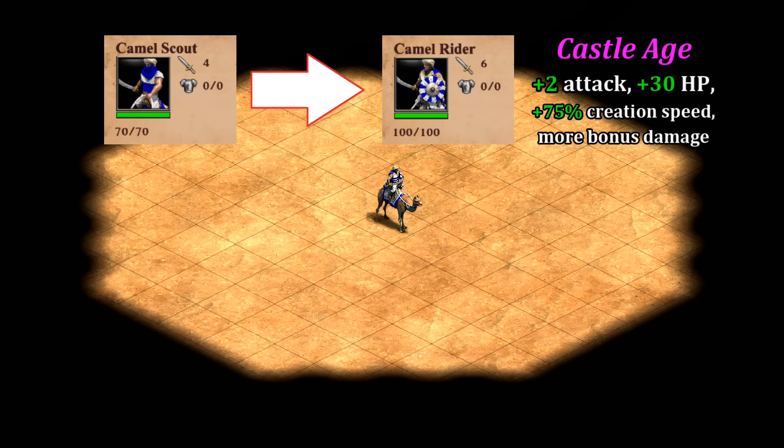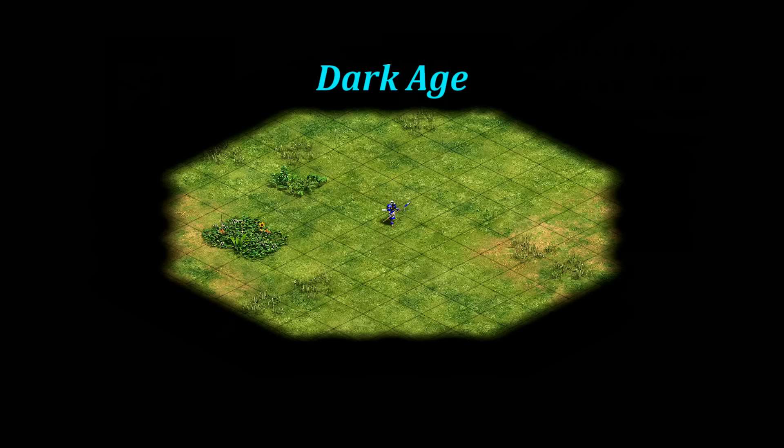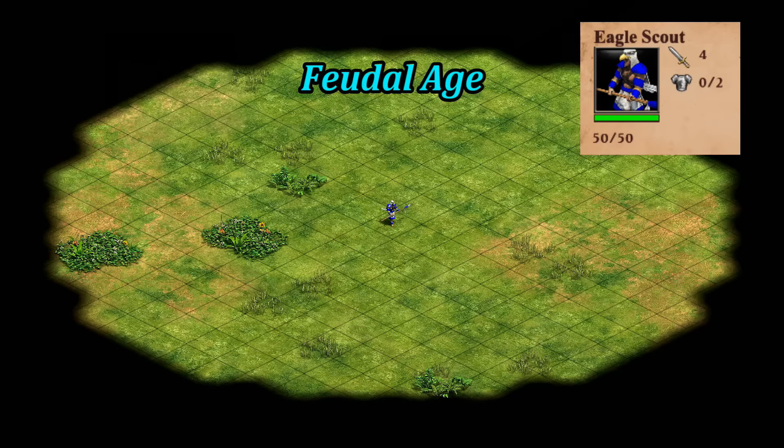Maybe most significant is their benefit from reaching castle age, where the camel scout instantly upgrades to regular camel riders with much better stats overall and a faster training time on top of that. The eagle scout also has its own set of hidden upgrades — upon reaching feudal age, the eagle scout adds three line of sight in each direction.